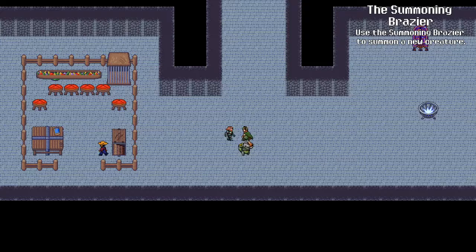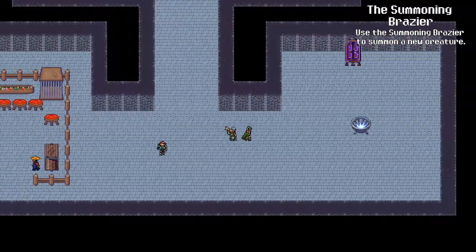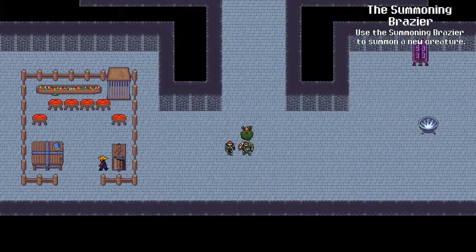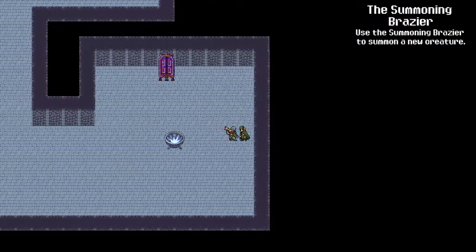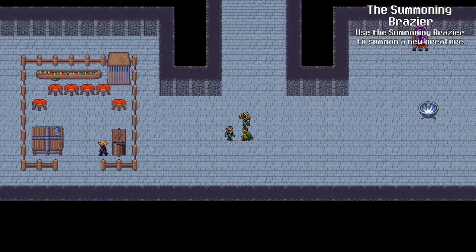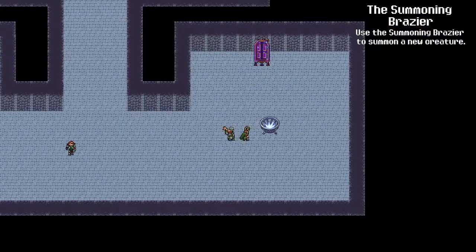Also, fun fact: if you are talking to Everett and you go north one, two — sorry, my vision's kind of impaired — so from Everett, if you go north once and then you go east, you will run into the summoning brazier.